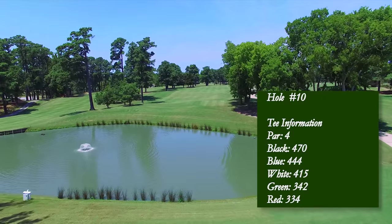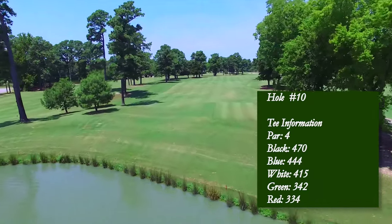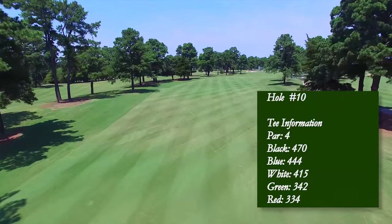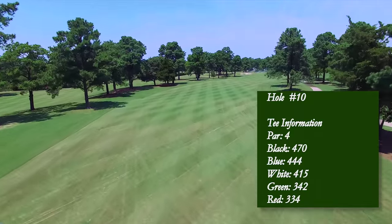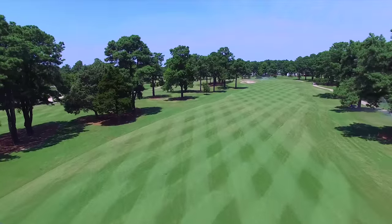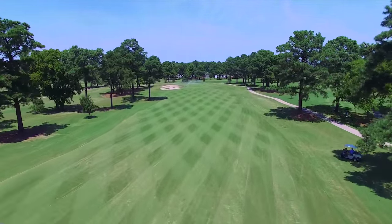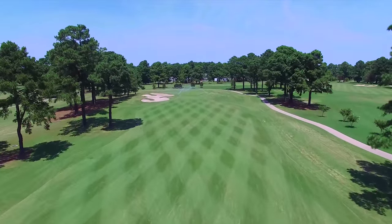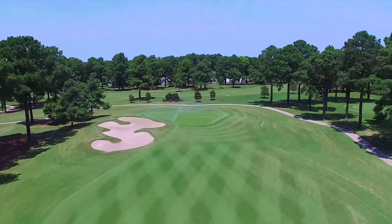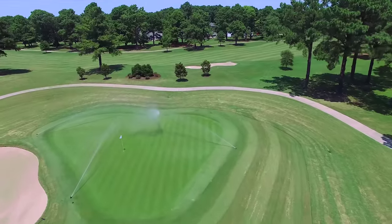Cedar Point's number one handicap hole kicks off the back nine and a three-hole stretch that can absolutely ruin a good score. A stand of trees to the right side of the tee box demands a left-to-right tee shot if you are to hit the fairway. Maximum length off of the tee will be crucial for par or better. Hybrids and long irons for second shots are the norm on this lengthy par four. Avoiding the oversized bunker on the front left side of the green is a must. Any misses to the right side of the green will leave a short pitch or chip and a realistic chance to save par.